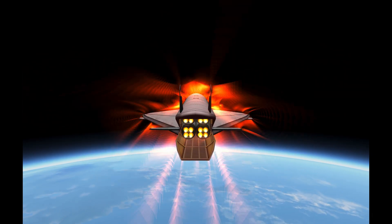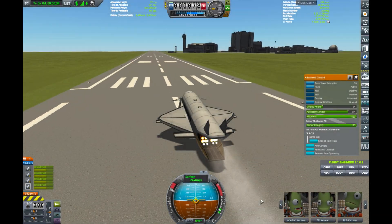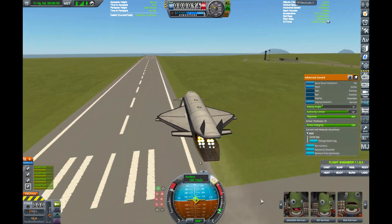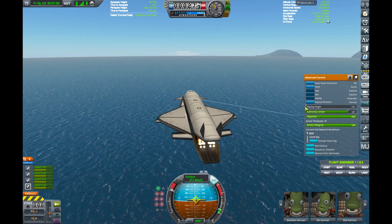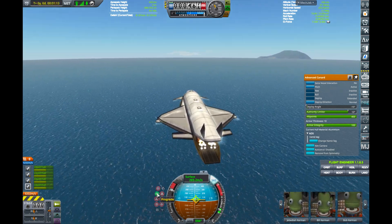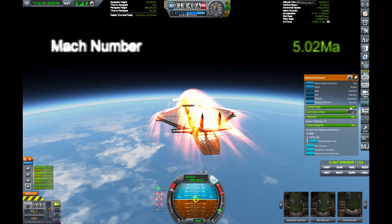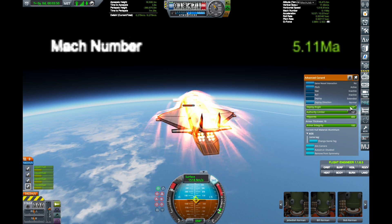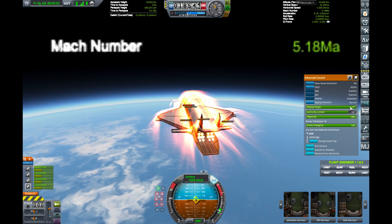This craft has four Rapiers and seating for 32 Kerbals. A craft this size needs a fairly large wing area to get off the ground, but the wings are oversized for supersonic flight. To counter this, we use a canard with adjustable deflection for precise control. At about 20 kilometers, this craft cruises nearly hypersonic at Mach 4.5, but during descent we can see speeds up to Mach 5.25 safely.